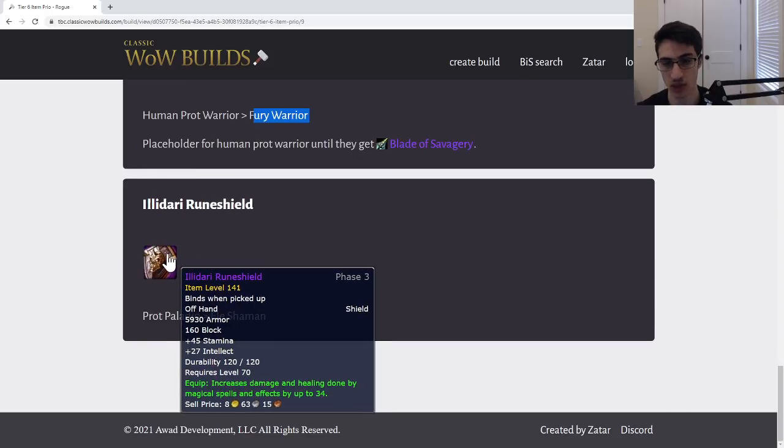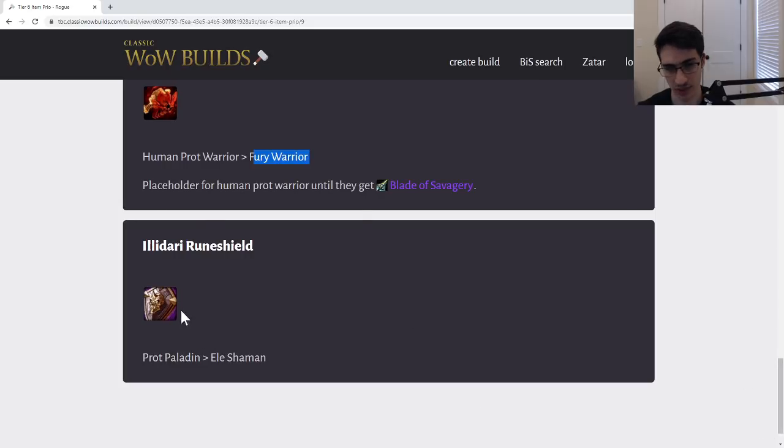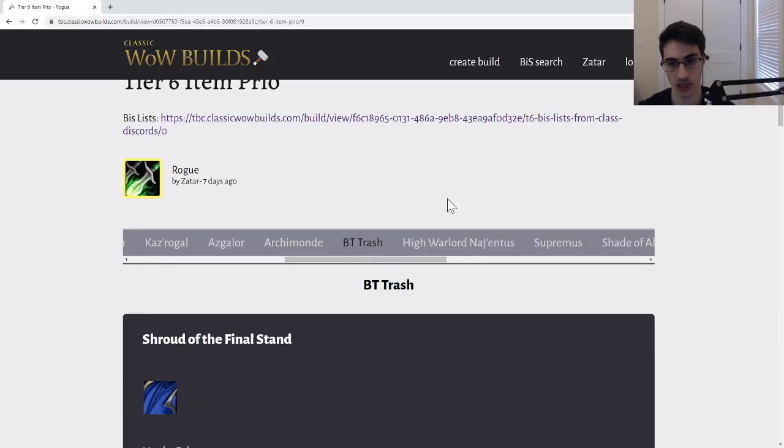Next we have the Illidari Rune Shield. This is a Prot Paladin item — not best in slot but a nice placeholder for them. Decent amount of stamina, decent amount of spell power. Can give it to Elemental Shaman if they want after, but it's not best in slot for them either.